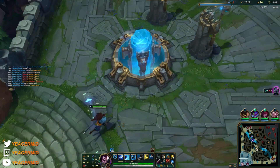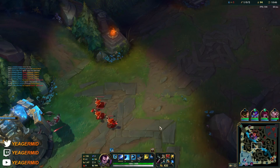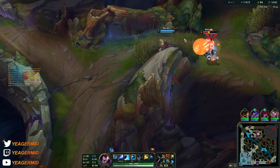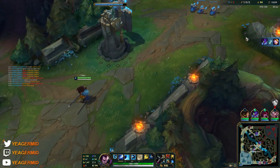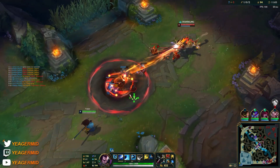Target champions only is great for when you want to get close to jungle camps in order to dash past them. If you don't use it, you might accidentally auto attack the jungle camps, and then they start moving around, making it almost impossible to actually do the dash past the wall. Target champions only is another important tool.